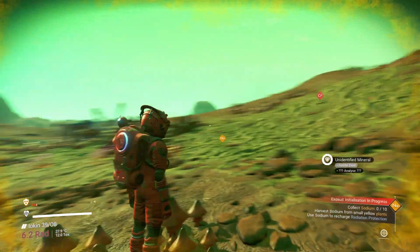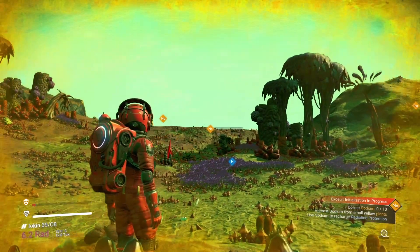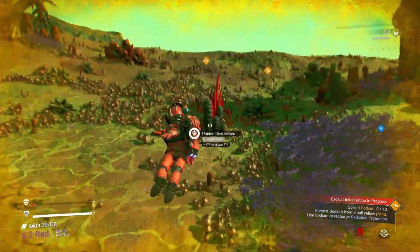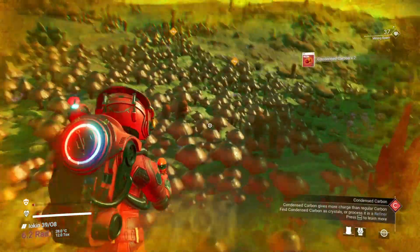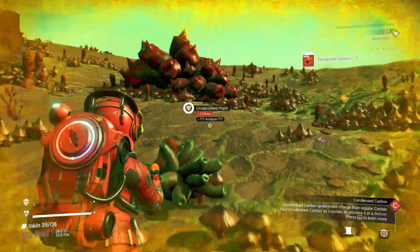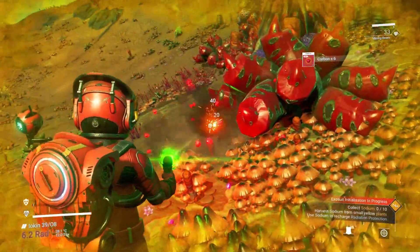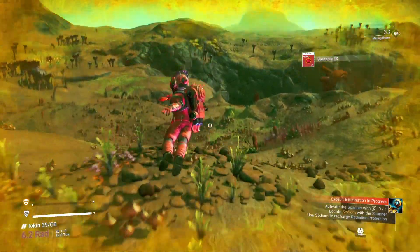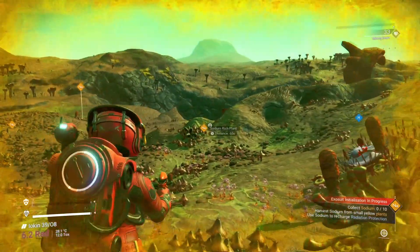Let's use it to locate sodium. There we go — there's the sodium. How far away? 193 and 104 — let's go. More sodium. What's this red stuff here? Carbon — condensed carbon. We are going to need carbon so let's take a little bit of that. I'm going to guess this is going to give me some oxygen as well. No. There's my sodium.